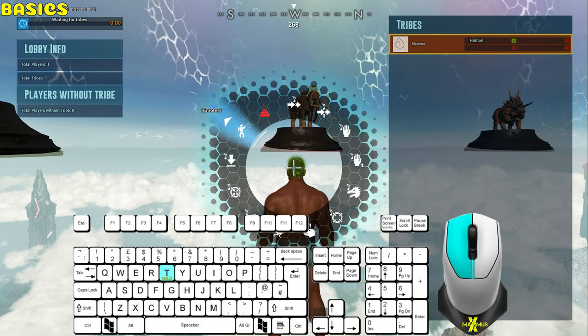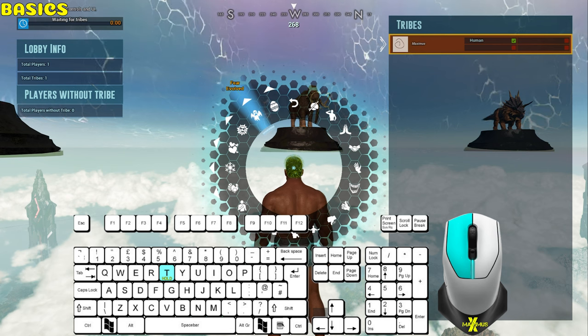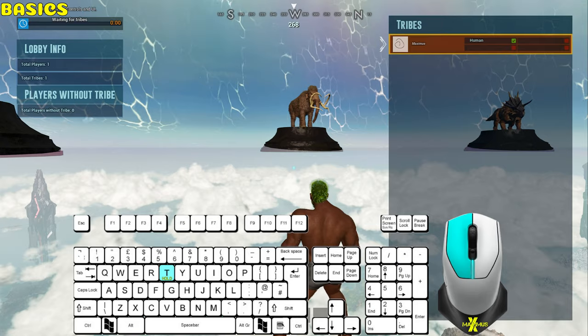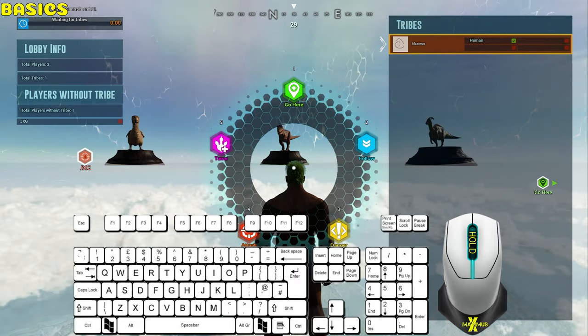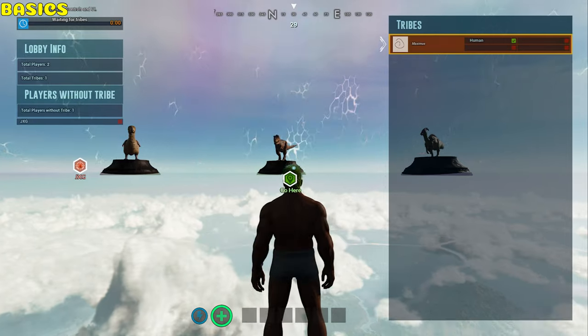If you hold T and left mouse click on the emote icon, then choose which emote you wish and left click. To ping, press the mouse wheel button. To bring up the ping menu, hold the mouse wheel button, select which command you want to ping and release.